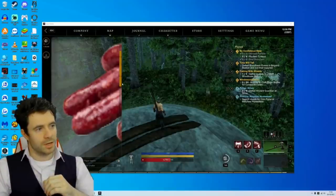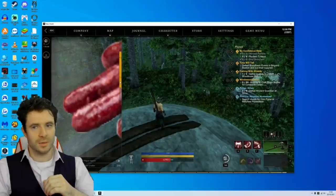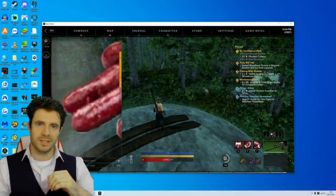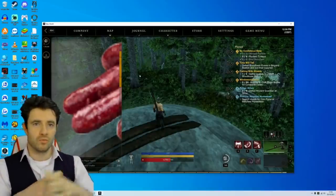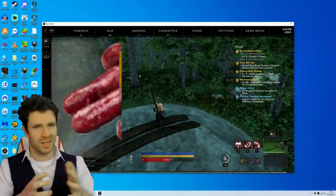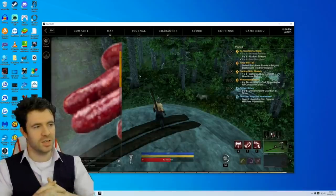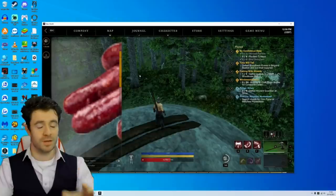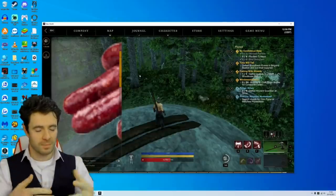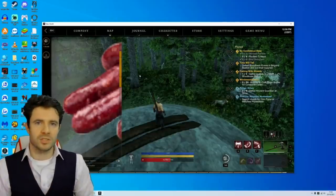I will stop making these little update videos once New World realises exactly how dangerous its client is. The things we've seen so far: unlimited health by rolling and moving the window round — that's silly, it's funny to an extent. The auction house not sending people gold, that's irritating, but if Amazon can track that then they can reimburse people. That's not a problem.